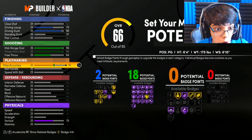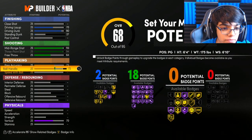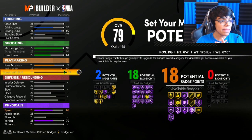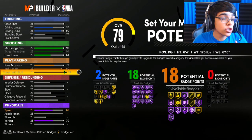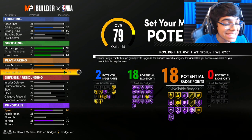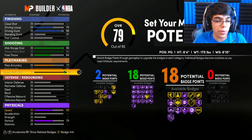Moving on to playmaking: pass accuracy is gonna be 73, ball handle you're gonna go 90, and speed with ball you're gonna go 94. You're gonna have 18 playmaking badges again — you do not need excessive 22 or 24 playmaking badges. You only need 18 to be good.